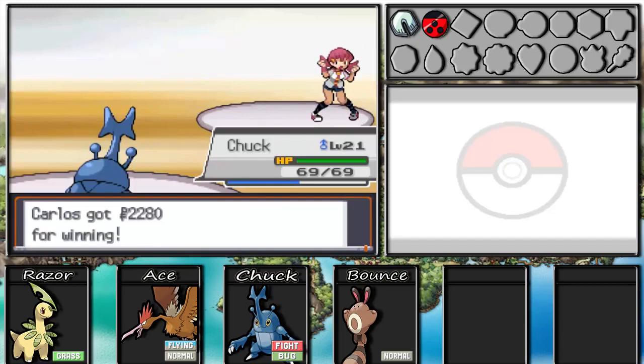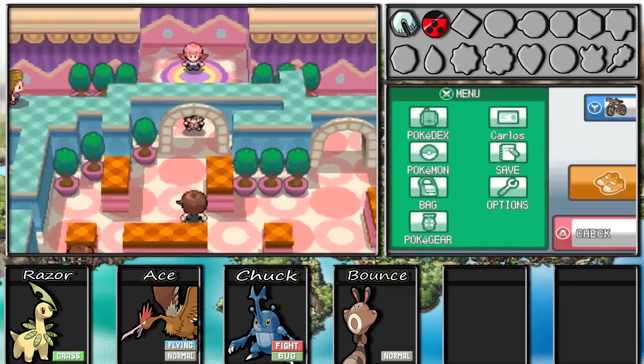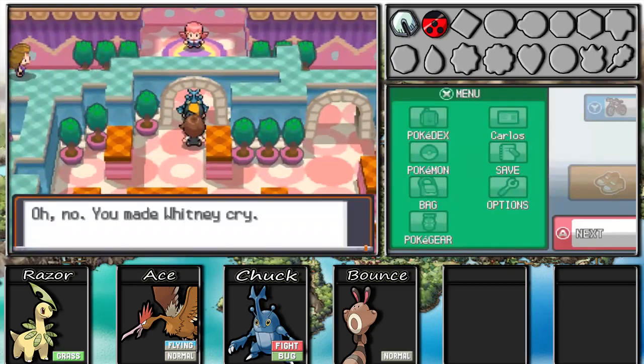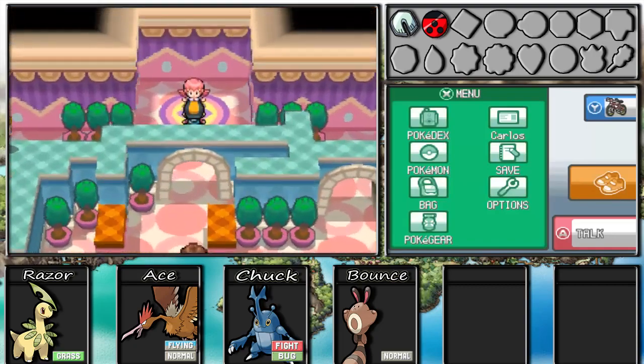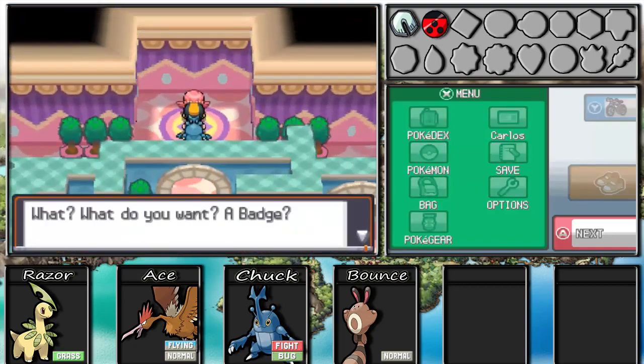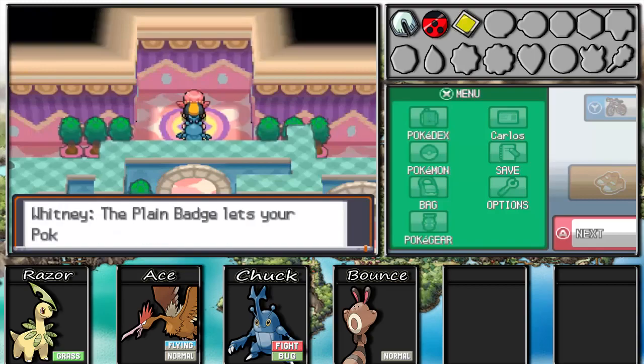We won $2,280 and Whitney is crying. You have to talk to her again - she gives us the Plain Badge, which lets us use Strength outside of battle. She also gives us TM45, which is Attract. I'm not gonna be using that so it'll be pretty useless for me. She also tells us to head down to National Park, which is right outside Goldenrod City.